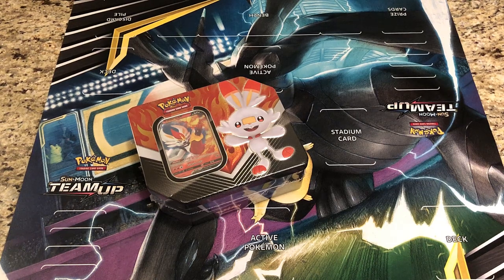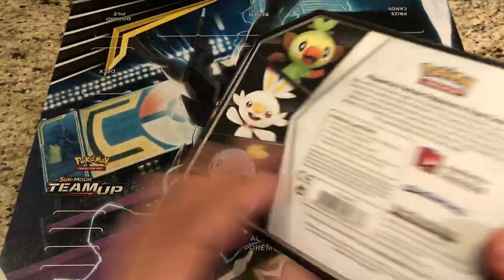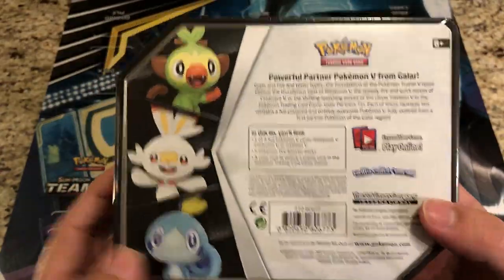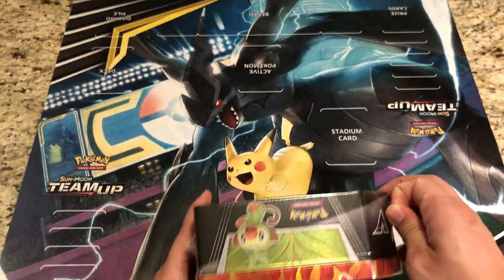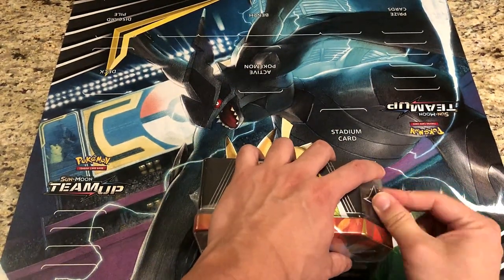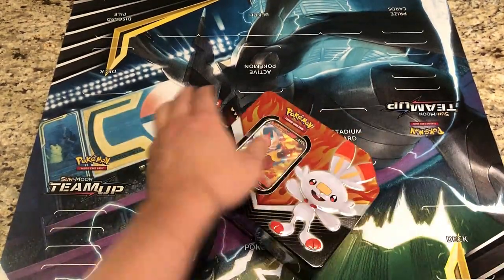Welcome YouTube, this is Starter Pokemon. Today we've got the Cinderace V tin to open with Scorbunny. It's part of the powerful partner tin collection with the three starters — Sobble, Scorbunny, and Grookey. We opened Grookey already and we are on to Cinderace. Hopefully we'll get to Sobble or Inteleon soon.